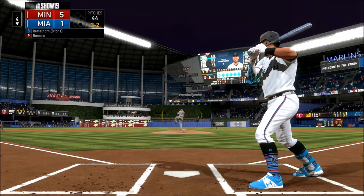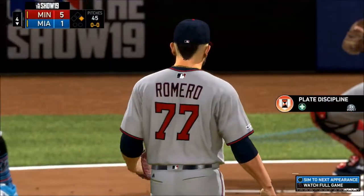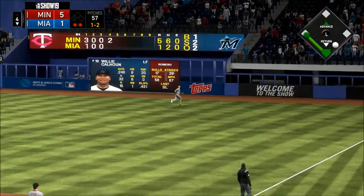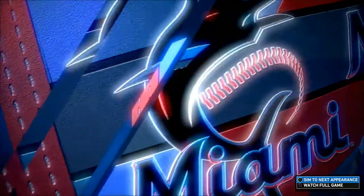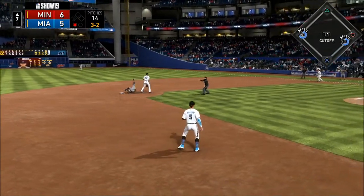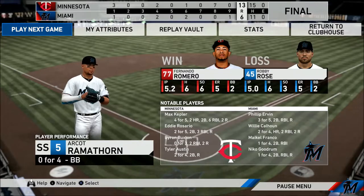Step into the windup, ready with the payoff pitch — and that misses for ball four, a leadoff walk to start the bottom of the fourth. The runner goes for third, and he turns on one sending it high and deep to right, and that one is gone on a two-strike count. On the ground to short — could this be two? To second for one, on to first, and they get the double play. The Twins get their 30th win on the road so far this season. Fernando Romero earns the decision.